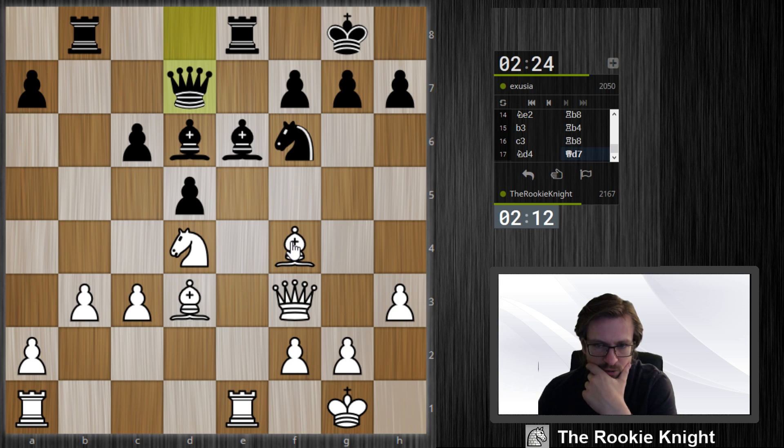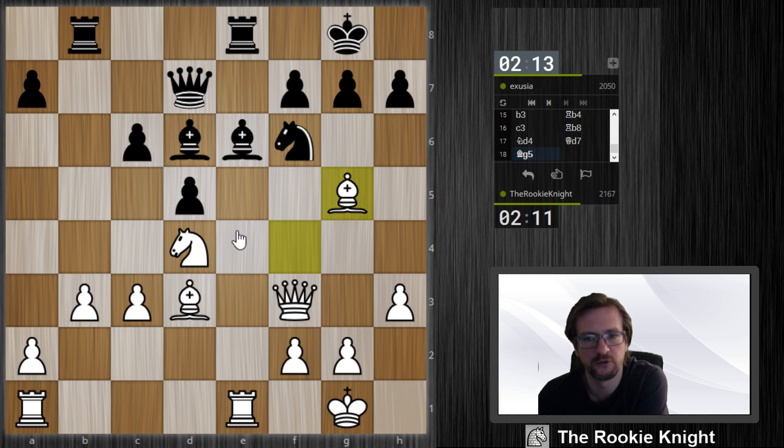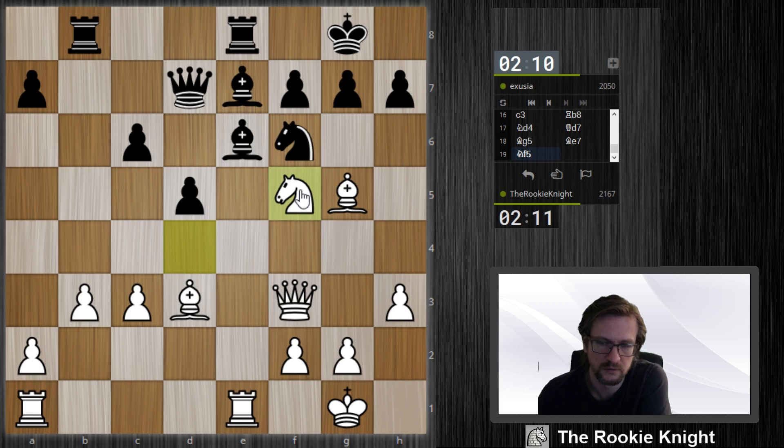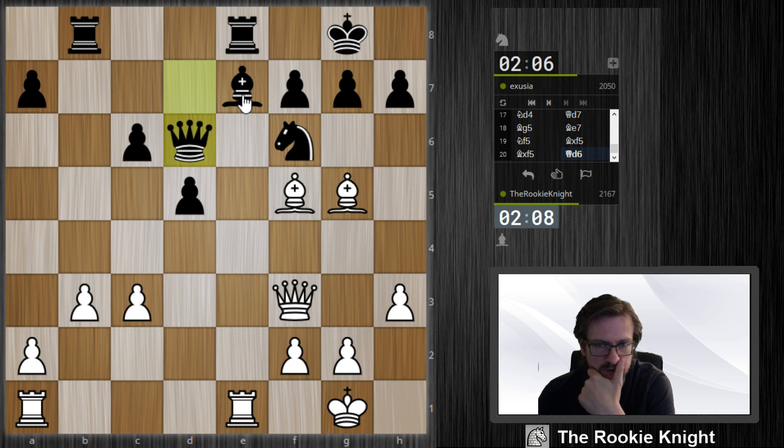Where does he want to move his knight? Maybe Bishop e7 — but then I have the knight to f5, so this looks pretty good; I like my position. Now I have the bishop pair, and maybe at the right moment I can sacrifice on e7.